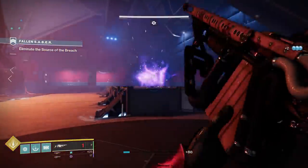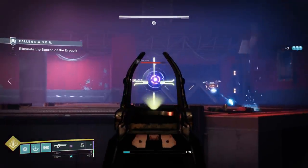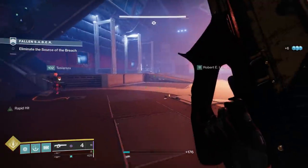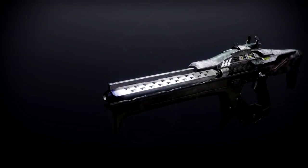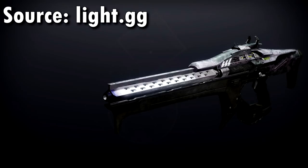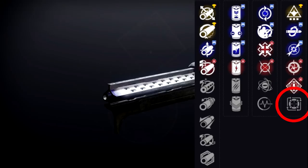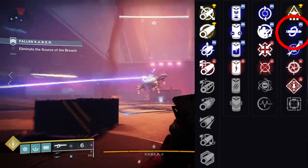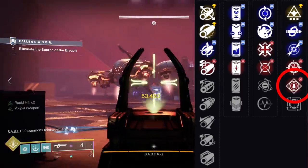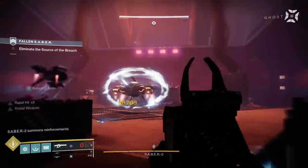There are three legendary linear fusion rifles available in the game right now that aren't sunset. The first one is the Tarantula, and frankly you don't want this thing. When you look at its perks it really has nothing good for DPS output — box breathing is a shell of its former self, and it has stuff like kill clip and rampage that give a damage bonus after kills. Against bosses and champions, this is not the play.